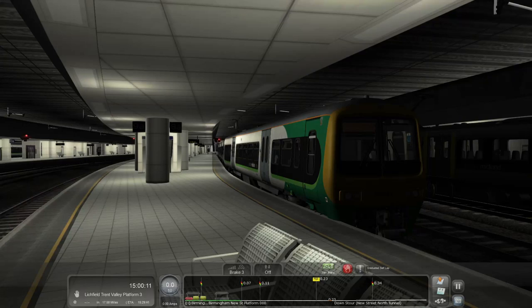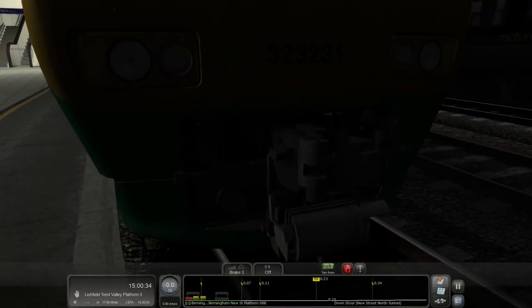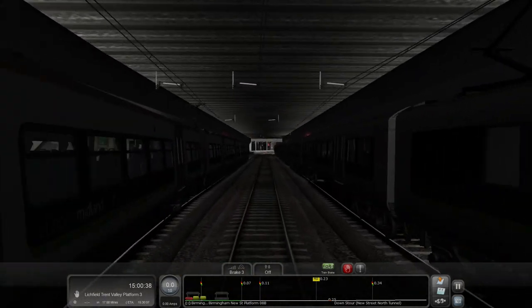Hello and welcome back to another Train Simulator 2021 video. I'm Joe and today we are having a look at the Dovetail Games Cross City route, recently released today for Train Simulator, along with this spectacular looking Class 323. Clearly they've not looked at the fact that we are embedded in the platform, so that's a rail accident investigation report that is needed there.